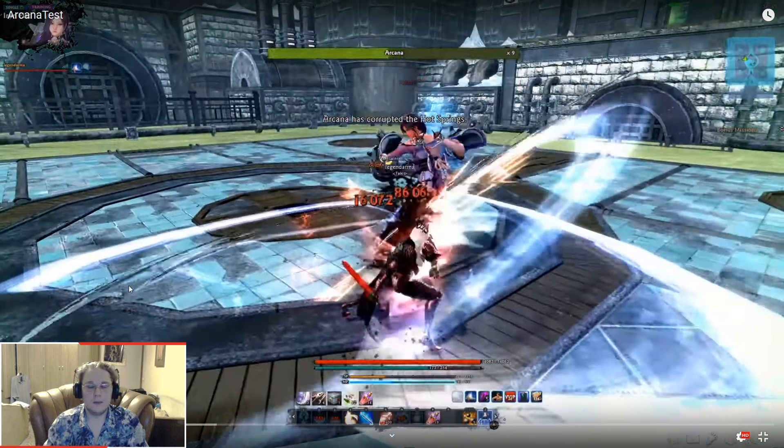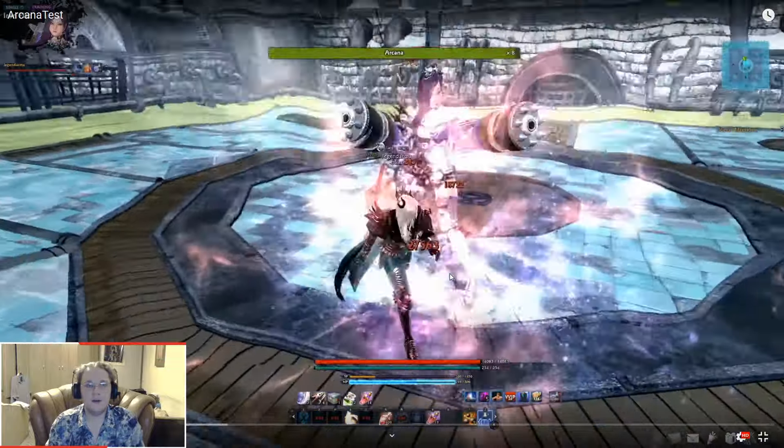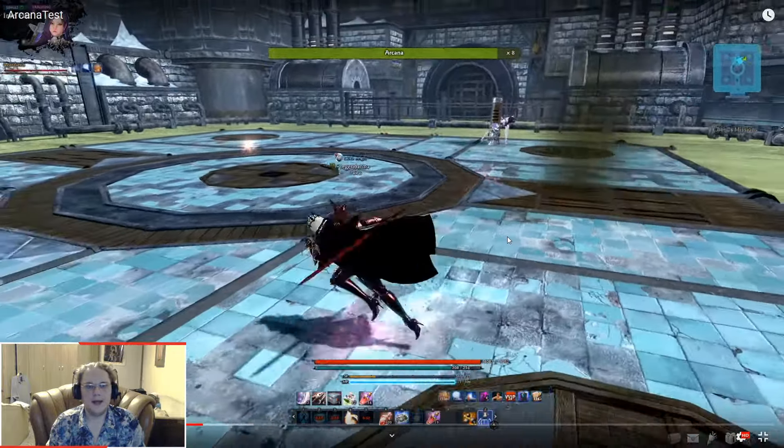If you stand close to her during any of the attacks she does with a blue flash, she's gonna mark you and give you a stack of heat. There's also a hidden title in Arcana which allows you to undress her, to get a Fashion Police title. These heat stacks increase the damage you're going to do to Arcana, and the rupture heat stacks can go up to three. Whenever she continuously attacks with the blue flash and you stay in melee, you're gonna get these stacks. You can see it — Rupture Heat Level 1 — it will increase your damage to Arcana drastically. So try to be as close to her as possible and gain these stacks to deal more damage.